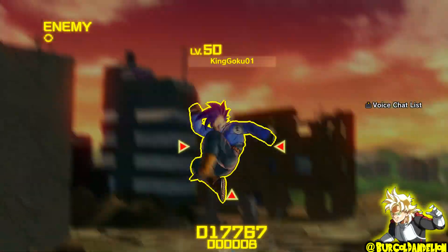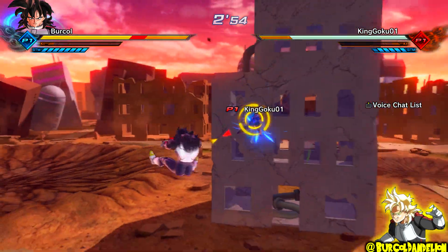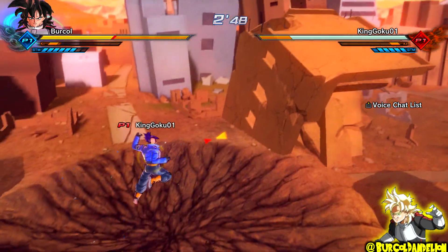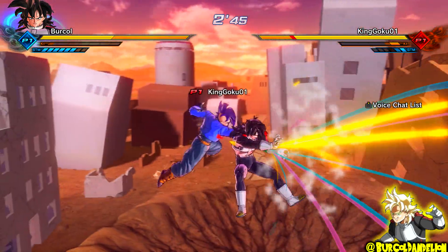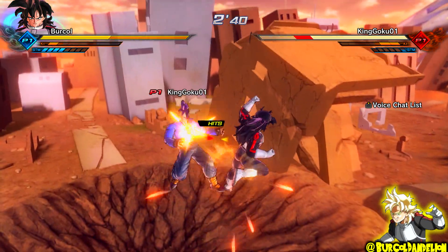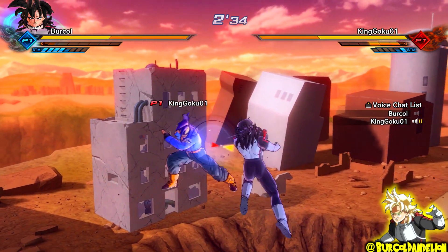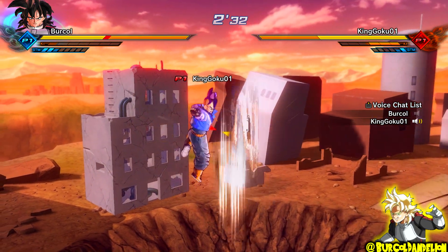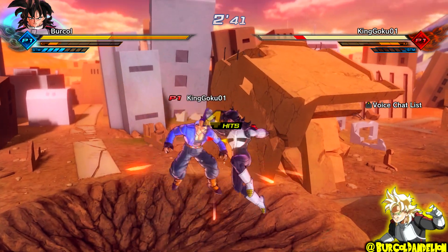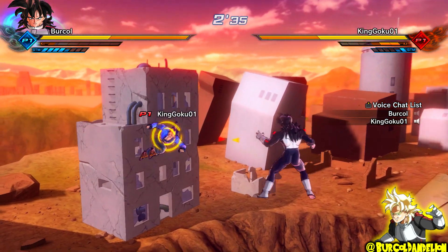Going into the first fight, I noticed this guy has Final Flash and x20 Kaioken Kamehameha. It's not really that dangerous, because the Kaioken attack doesn't hit all the time, and Final Flash is just too slow. Almost right off the bat, I noticed that this guy is a Panic Vanisher - a term I came up with, which just means that you vanish when you don't need to. I'm standing still here because I heard him say something on mic, but I wasn't sure what he said.